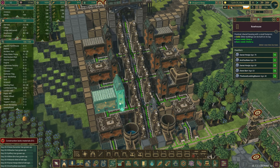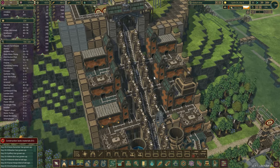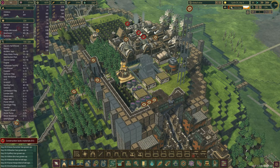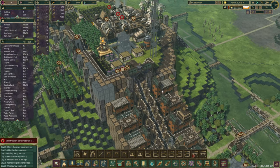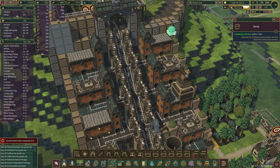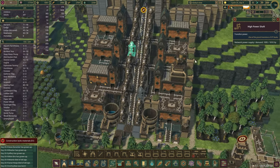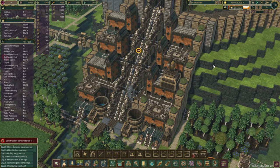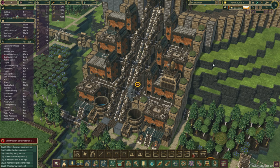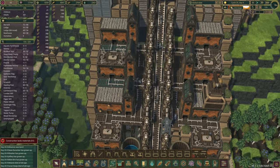Some more houses were obviously needed, so I've decided to put in those row houses. Since it is a bit of an industrial block, I have also replaced the shrubs with the power lines - or power shafts - to make it look a little bit more industrious. I do still want to put a few more decorations in here.